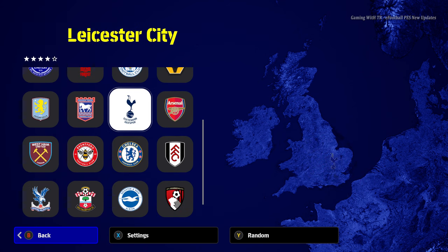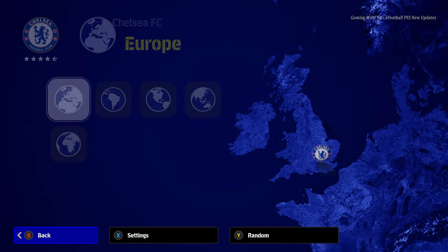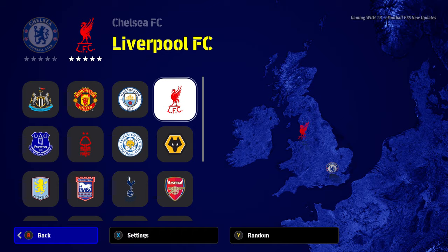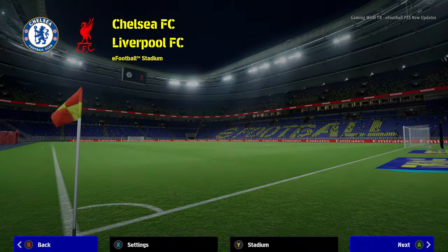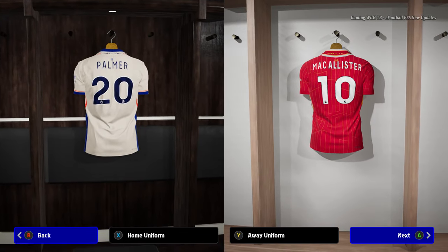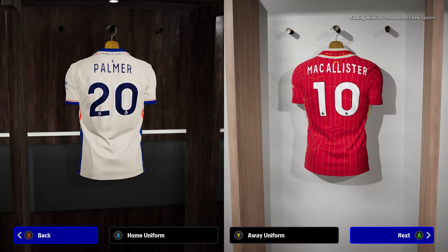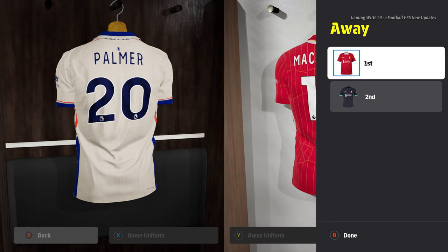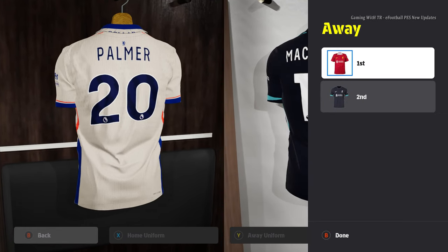Pretty cool update. Let's start a game — let's play Chelsea against Liverpool. Right now you will see the match in just a few seconds. You can see this is the new jersey, this is the 2024-2025 season jersey.